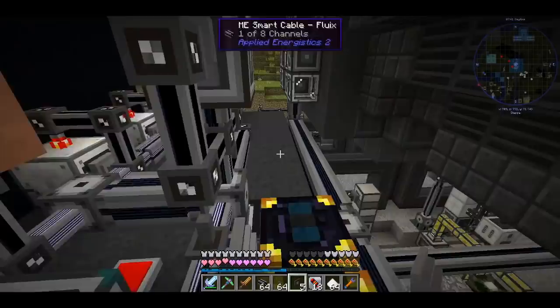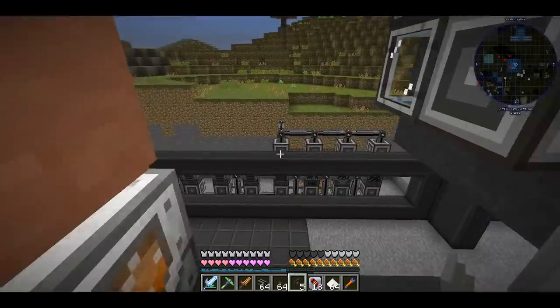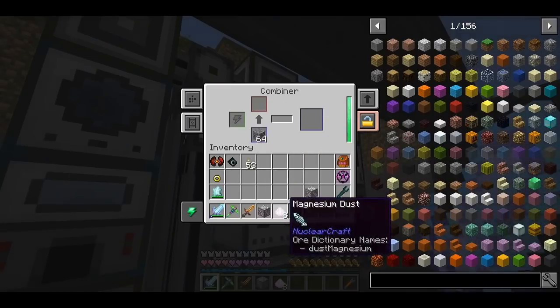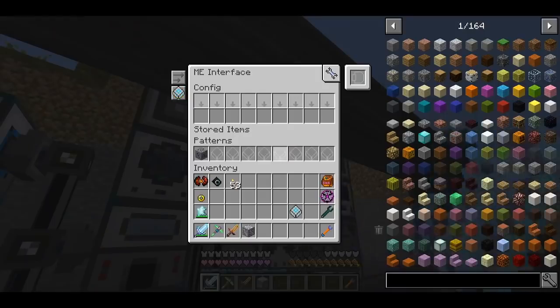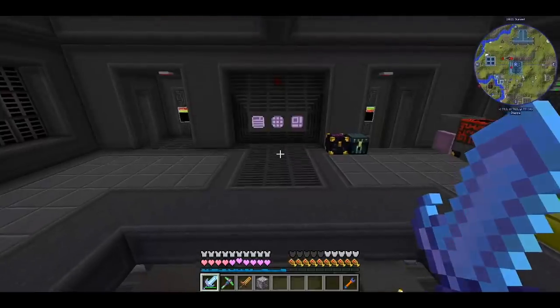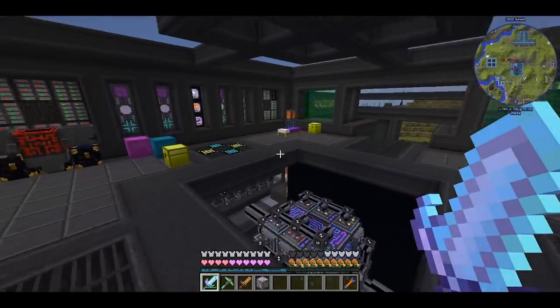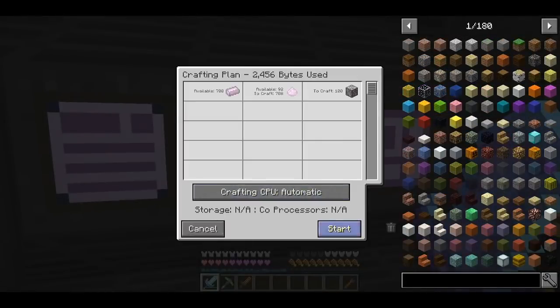I actually made a mistake with some machines and ended up with half a million glass. The machine also needs magnesium ore — if you put eight magnesium dust together with stone inside the Combiner from Mekanism it gives you the ore. I have a pattern prepared for it. It's not very economical but I have limitless magnesium and NuclearCraft ores, so I don't care. I don't want ores inside our ME system so I process everything before they come in. Ordering 100 magnesium ores works perfectly.